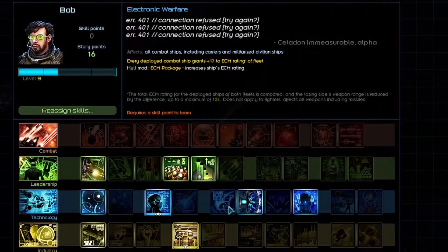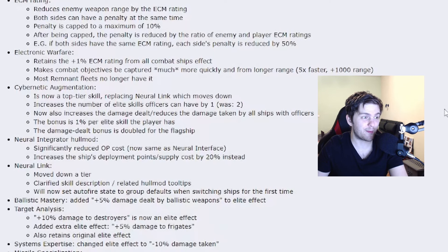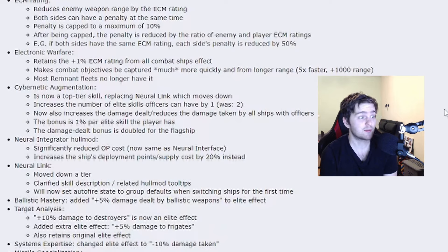Cybernetic augmentation is next. Now it will be a top tier skill, replacing the neural link. Even though it is moving up, it will still get somewhat nerfed — it will only increase the elite skills for officers by one, and it was two. That's a big difference. But it won't be dumpstered: now it will increase damage dealt and reduce damage taken by all ships used by officers — 1% per elite skill the player has. This could be pretty big, and the damage bonus is doubled for the flagship.